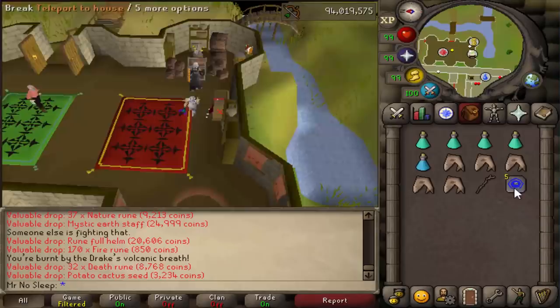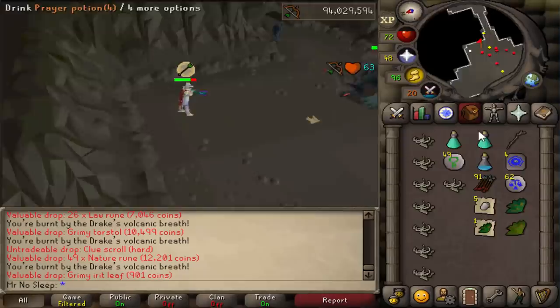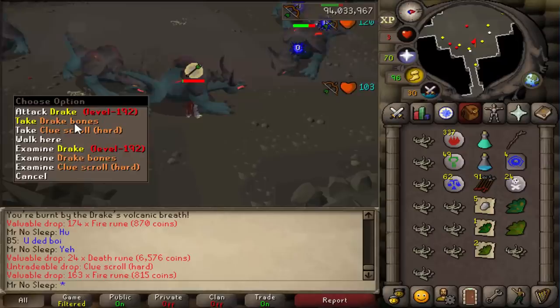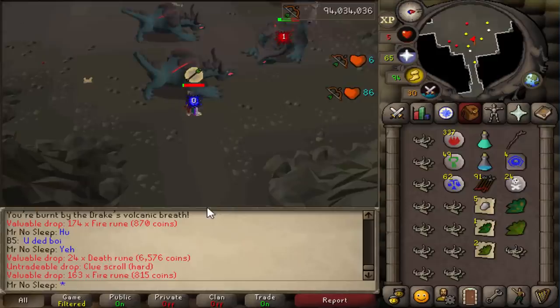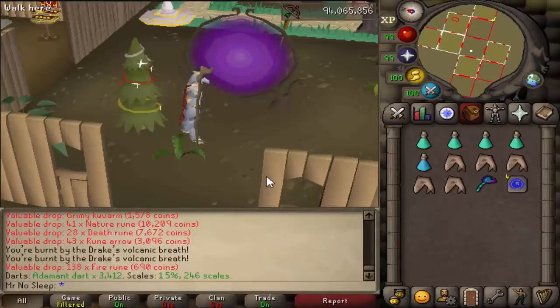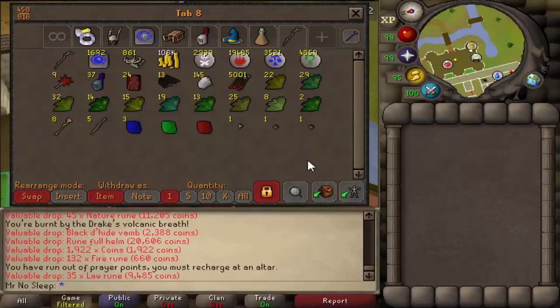Getting back to the Drake's rare drop table — it features quite a few unique items. The first is a Drake's claw, which is the main component needed to make the boots of brimstone. It is five times more likely to be received on slayer task, along with all the other rares from monsters in this dungeon. So don't be too surprised if you don't see many rares during this video — I was off task the entire time, which has a huge effect on RNG.